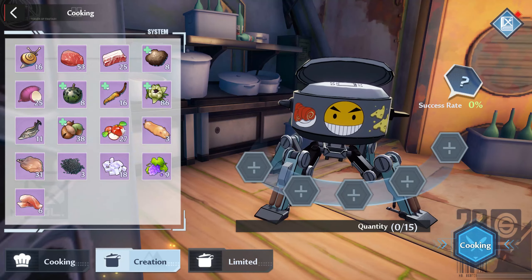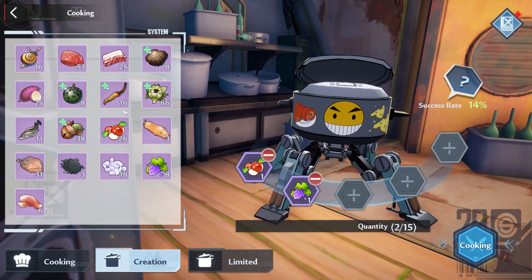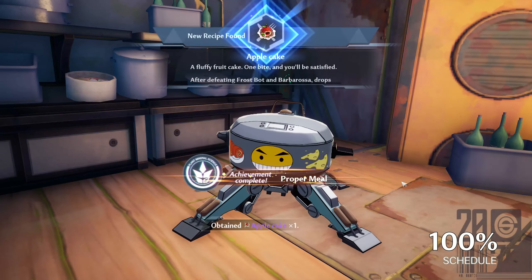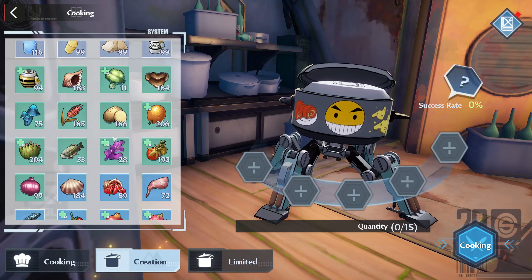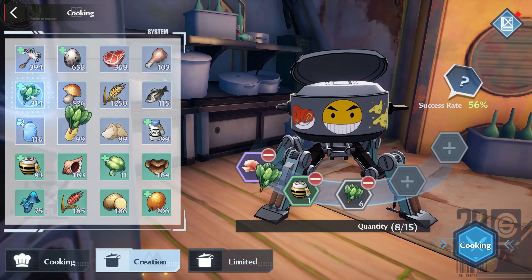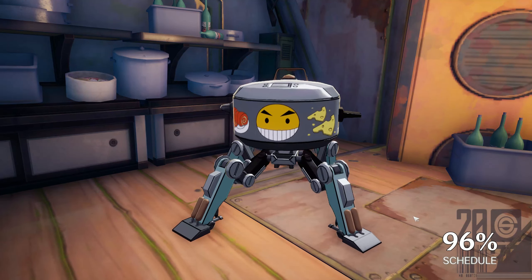The second recipe we will unlock is apple cake. You will need four ingredients: one apple, one grape, and the next two are brown rice and poultry egg. I chose to use 12 poultry eggs because they are much easier to obtain. The third recipe is pan-fried salmon. You will need three ingredients: one salmon, one honey, and 13 lettuce. If you have more honey than lettuce, you can use 13 honey and one lettuce — just keep in mind the sum of all ingredients must be 15 to have a 100% chance of unlocking the recipe.